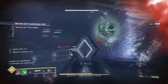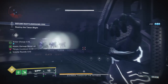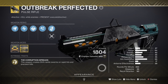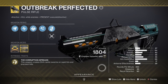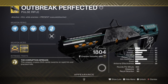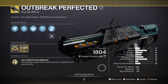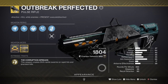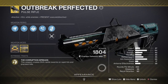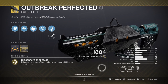The weapons being used will be strand-related but only for the heavy. The main primary to have is the Outbreak Perfected exotic pulse rifle, which everyone should invest in at some point. It's a simple but great weapon to use in nearly every content, being one of the most reliable choices when you need an add-clearing and boss DPS weapon all in one. The reason we're using it is to apply Unraveling onto targets while also applying SIVA nanite swarms to targets based on precision hits, which is great on ultras or bosses with a large crit spot.